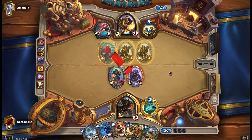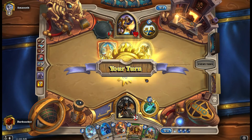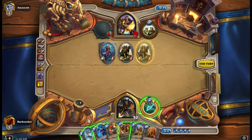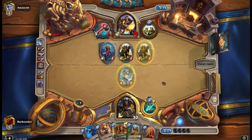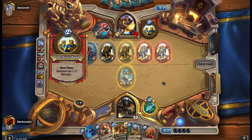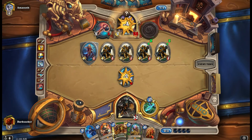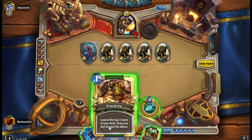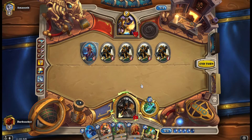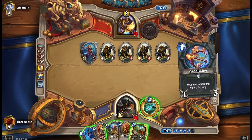I don't know what it is about Kingsbane Rogue. Dude Paladin I can sort of deal with because I play a lot of Reno, and Reno decks can deal with Dude Paladins — you have board clears, AoE, some taunts. But Kingsbane Rogue — I just can't stand it. It's the deck I dislike the most playing against in Hearthstone right now. Whenever I play against it as a control deck, they always end up milling me massively and I end up losing Reno, losing Gul'dan, losing all my good cards. Then they just win with a ridiculous dagger that keeps going face.